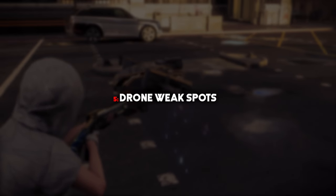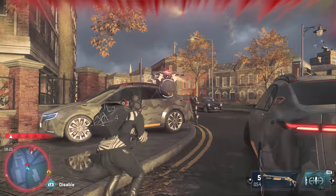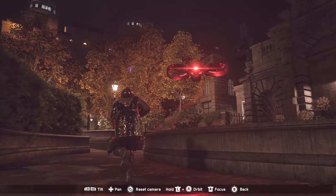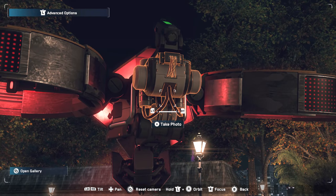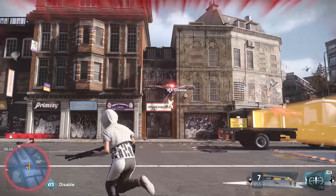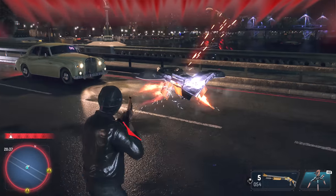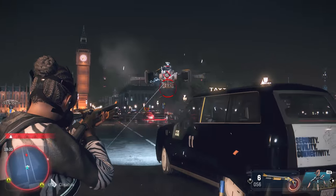Next, Drone Weak Spots. This one can easily go unnoticed for a good chunk of the game, but those obnoxious drones hunting you down actually have weak spots on them that make them go down very quickly if destroyed. For the Riot-style drones, you will find a canister on the back of them with a slight orange glow around it, which is really easy to nail after a quick disable hack on them. Then the beefier combat drones are a little more difficult, but when they're reloading, they open up these vents on their undercarriage, which is where their most vulnerable bits must be. Use this intel to your advantage to take down these flying pests a little faster and save some ammo in the process.